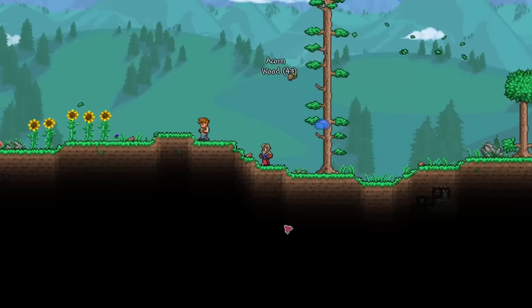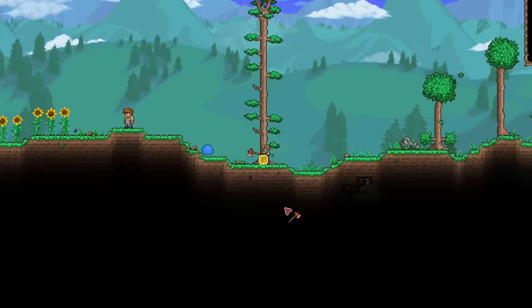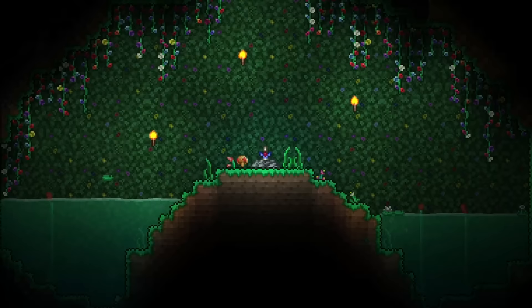While I chop down some trees and start looking for a cave, I'd like to clarify what I mean by chest loot only. First off, I'm not just referring to weapons — I'm talking the whole shebang. Accessories, armor, hooks, anything that can be equipped or used as a weapon must be obtained from a chest. With that being said, what am I classifying as a chest for this run?